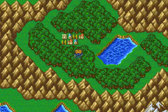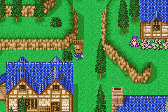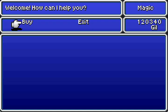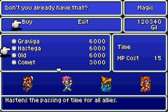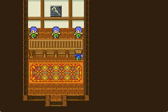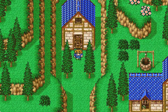Now we're in Moor. In Moor, we want to go to the magic shop. One of them is going to have it. There it is - we already have it. Ain't that funny. Anyway, you definitely want that, and eventually we're going to use that a lot. We're not quite there yet, but that's fine.